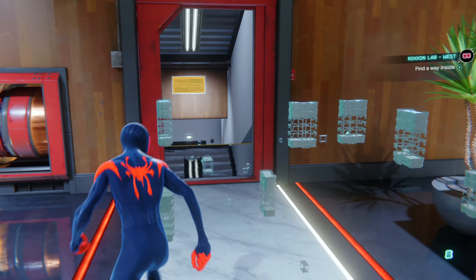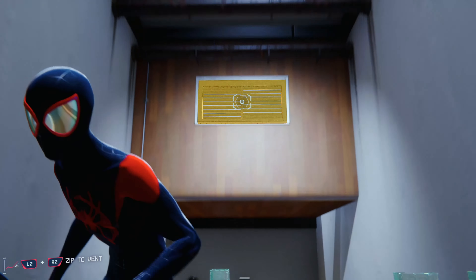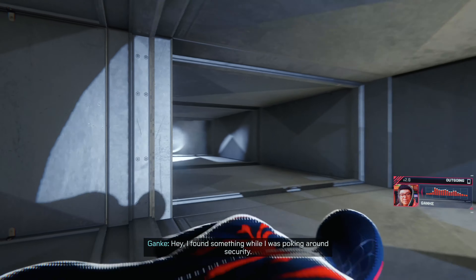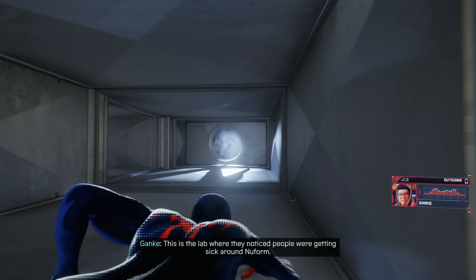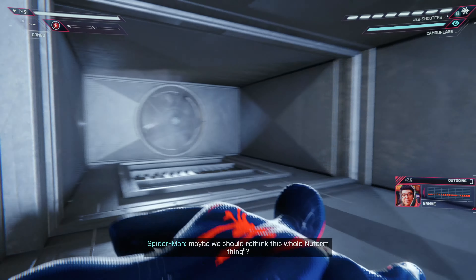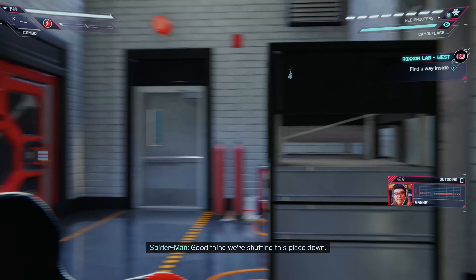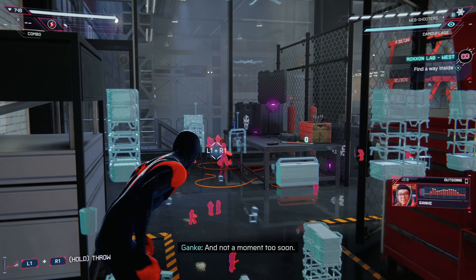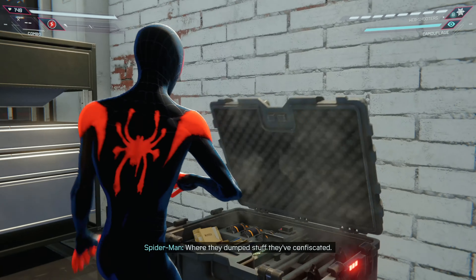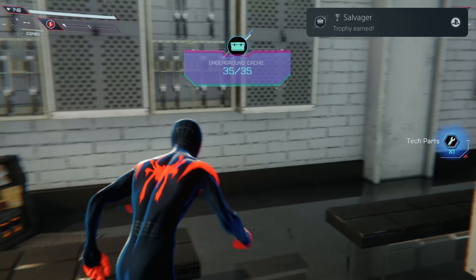Let's just make sure - there's usually a crate. Hey, I found something while I was poking around security. This is the lab where they noticed people were getting sick around New Form. Did anyone ever say, hey, maybe we should rethink this whole New Form thing? Rick Mason. Good thing we're shutting this place down, and not a moment too soon. What's in here? Looks like security - where they dump stuff they'd confiscate. Okay, there's the crate. Boom. Salvager trophy.